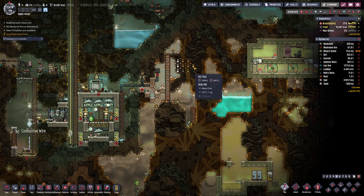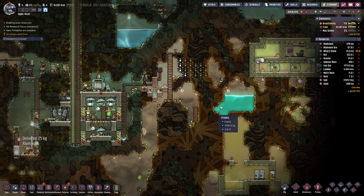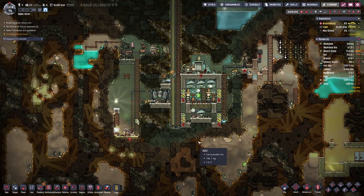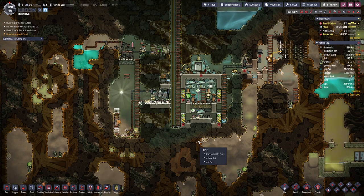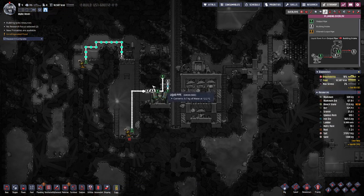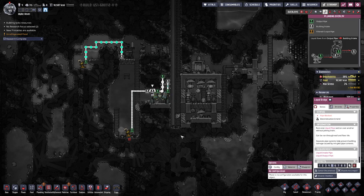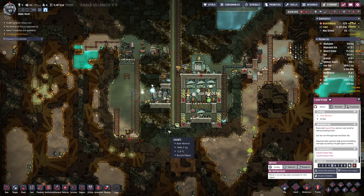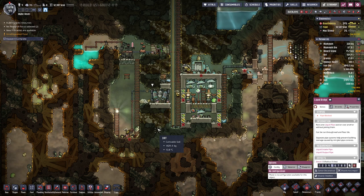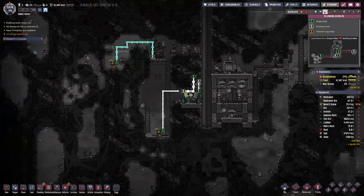In here we have reached max gas pressure, but we can work around this by digging a bit more space out. Nice, we get a bit of water in there. So let's deconstruct this bridge here.